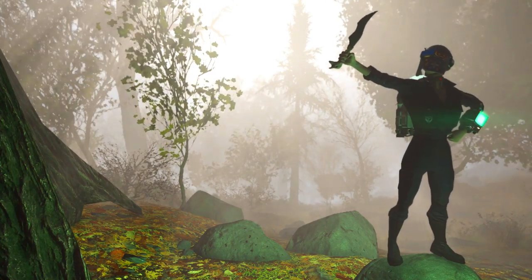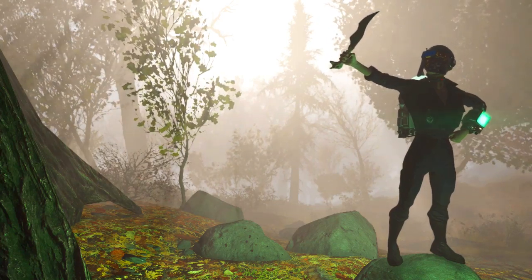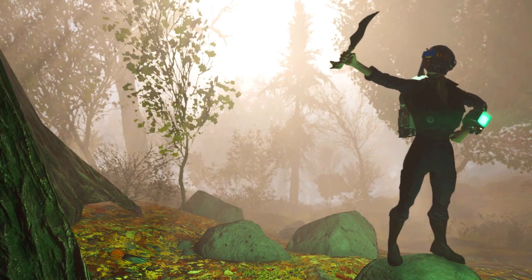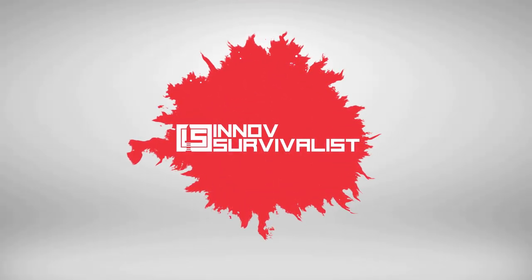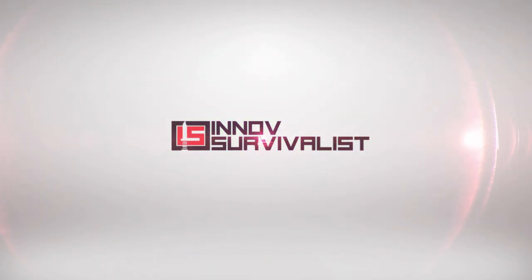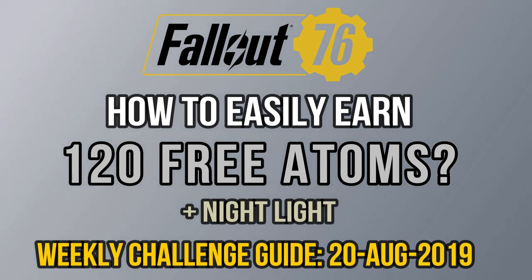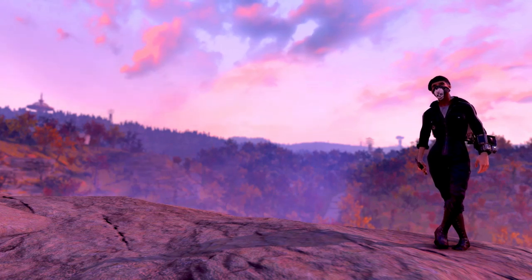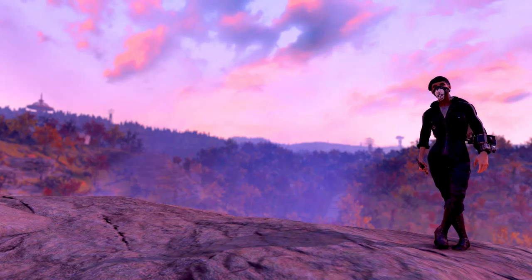Hello everyone, welcome back to another Fallout 76 video. It's time for the weekly challenges guide where I'm going to show you how to earn 123 Atoms as well as the legendary weapon Night Light. For this one I'm going to show you guys how to do four weekly challenges and earn up to 123 Atoms.